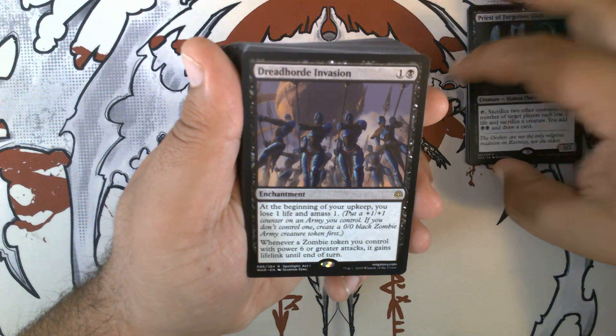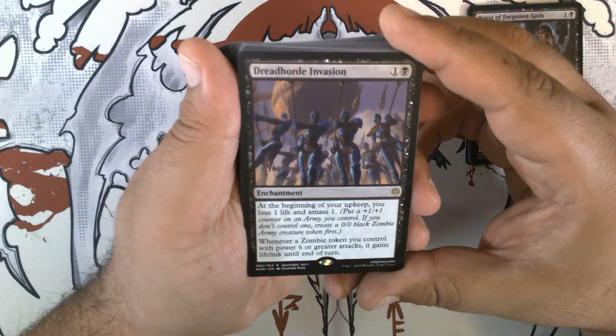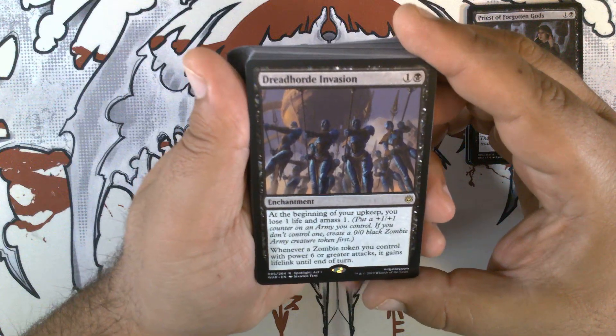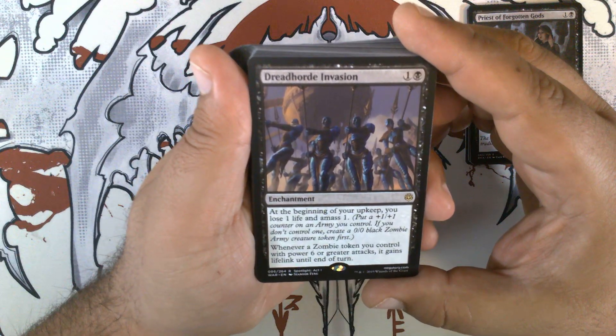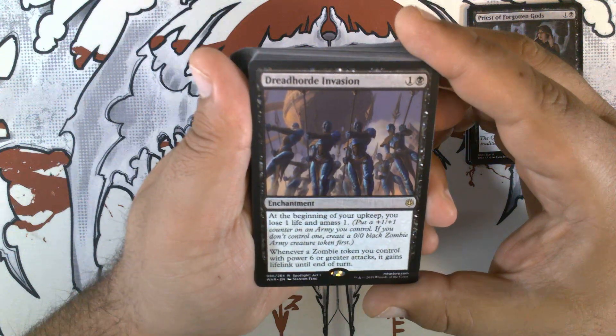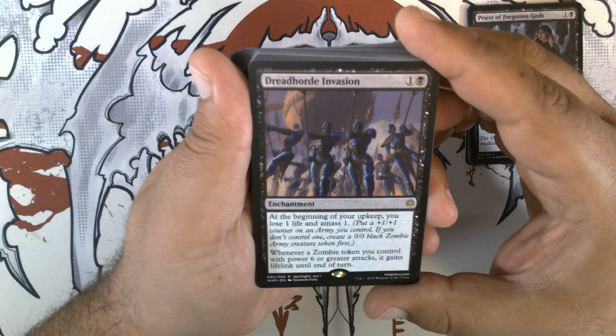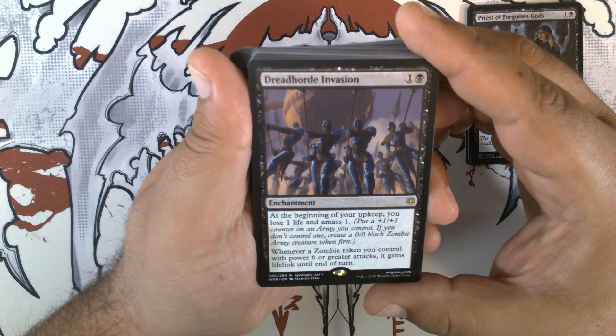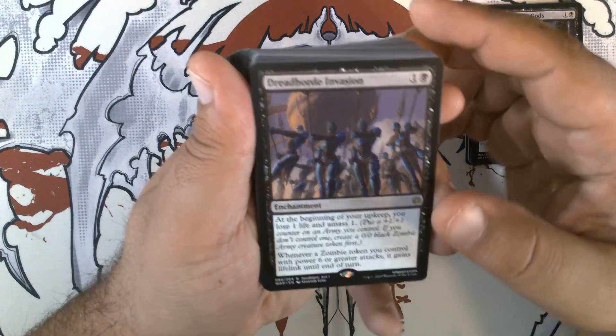We have Horde Invasion — almost Bitter Blossom, not quite. One and a black enchantment. At the beginning of your upkeep, you lose a life and amass one: put a +1/+1 counter on an army you control, or if you don't control one, create a 0/0 black zombie army creature token first. Whenever a zombie token you control with power 6 or greater attacks, it gains lifelink until end of turn.